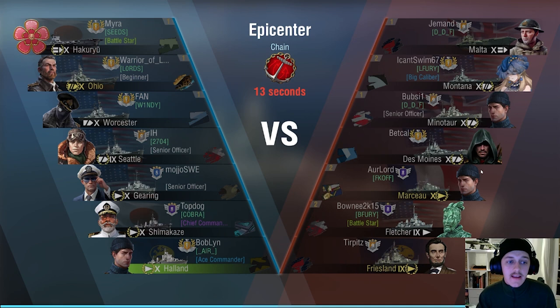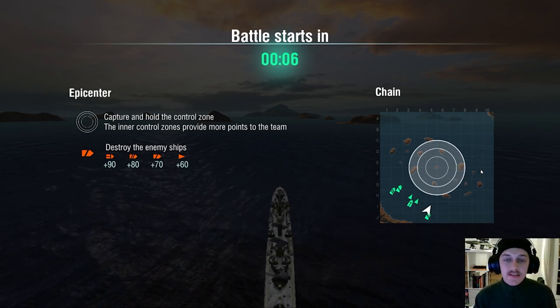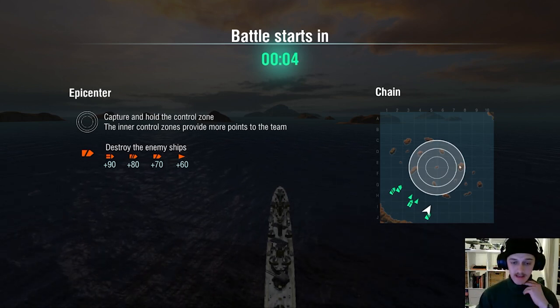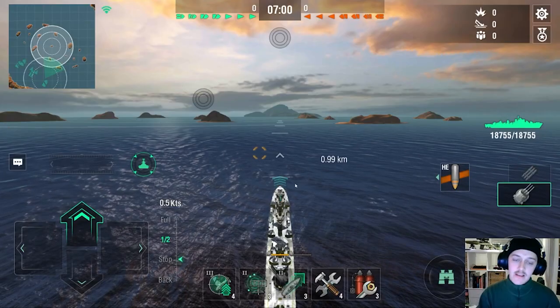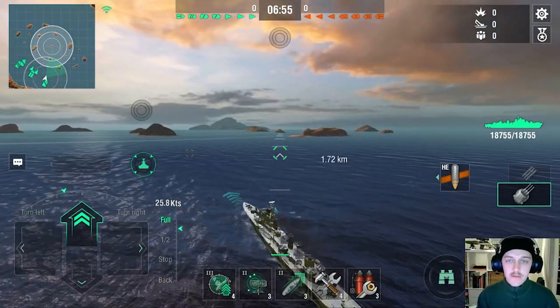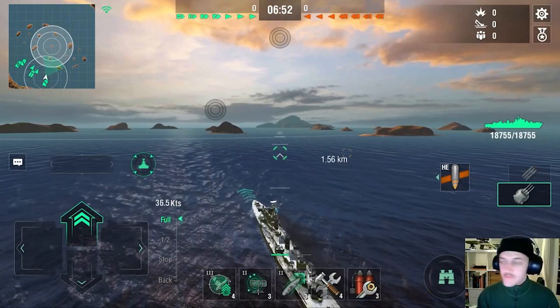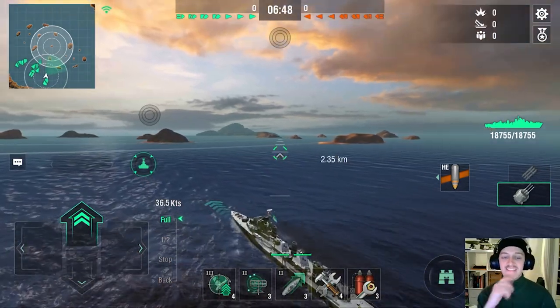Here we are in a live game. We have quite a lot of ships that are dangerous - this is Friesland, more so. So we are going to do some dodging here. There's also a Minotaur and a Des Moines. I played a game before this and nobody was shooting at me, so I'm kind of hoping to get a lot of attention. I'm contemplating just going down the middle and seeing how much attention I can gather. Puppy dog is relaxing now, so we can play.